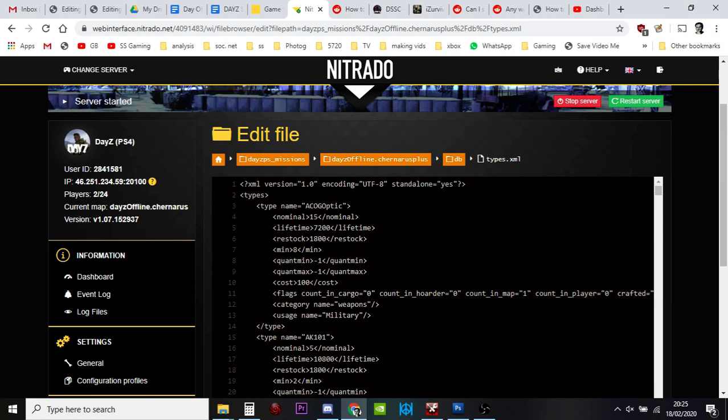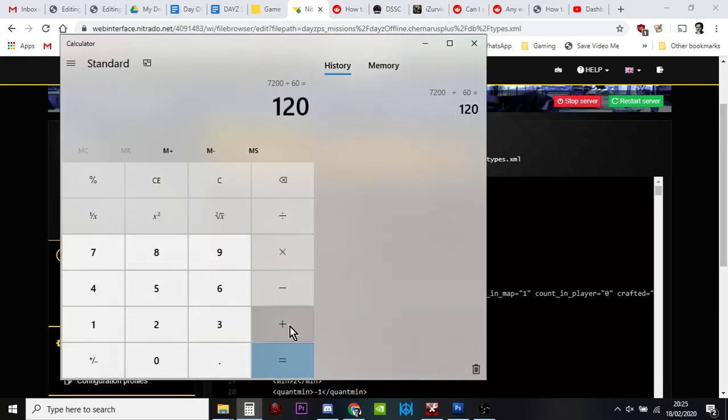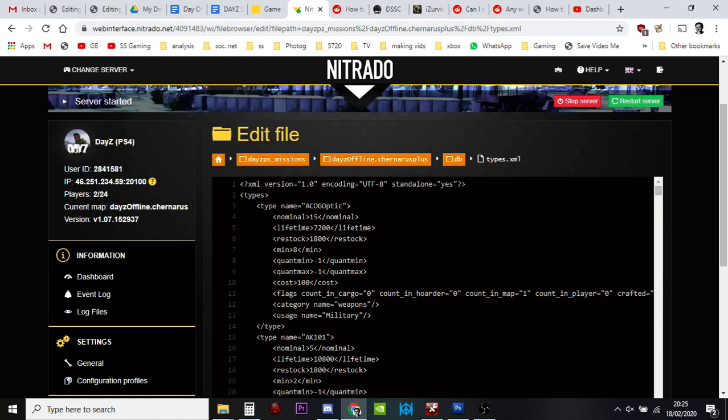That's really important, because one of the things we tend to do when we first start mucking around with the types file is think 'I want them all at once' — especially with the big guns. But they'll all be in one place, which is what you don't want. So 1800 seconds is 30 minutes — one will spawn in every 30 minutes. It seems very slow, but these things are in place to keep the server stable and spread items around the map.